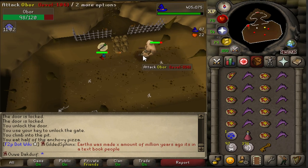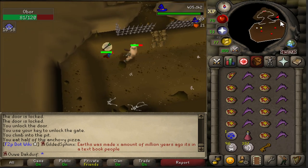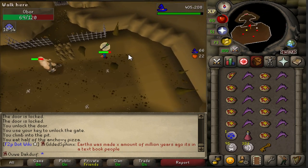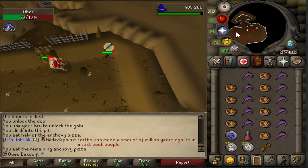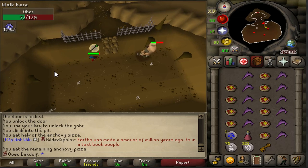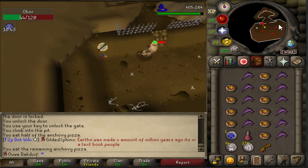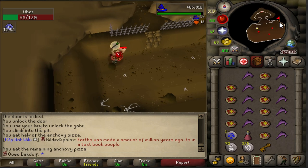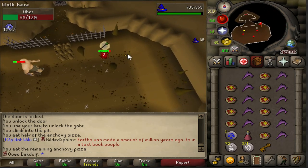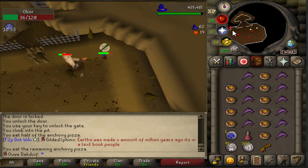It's also important that when you run, you spam click until you actually start running, because sometimes Obor smacks you against the wall and you'll be stunned for a second. This method is pretty straightforward — just run from wall to wall, keep hitting him, keep eating whenever you need to, and repeat. The reason I love this method is because it's super simple, you don't have to worry about anything. If you keep doing this, it shouldn't be a problem to kill Obor on your first try.